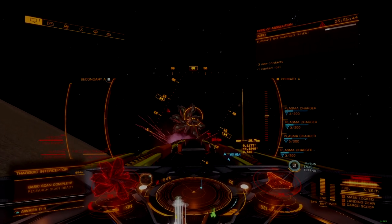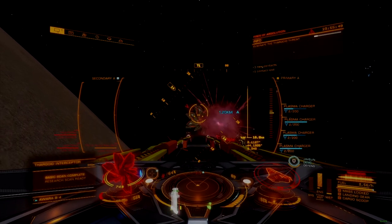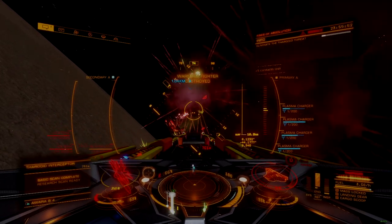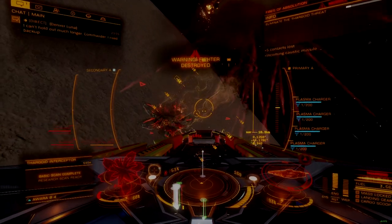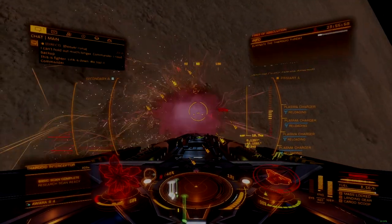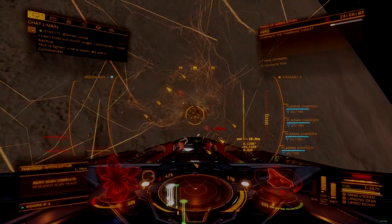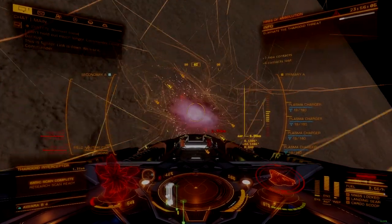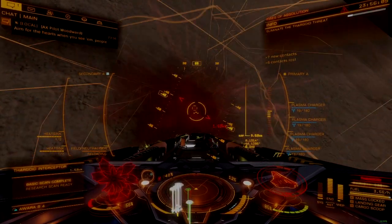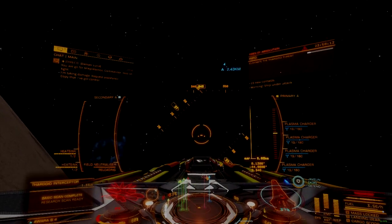The Corvette is difficult to acquire, sitting at the end of a long federal rank grind, and holding a firm position as the second most expensive hull in the game. If you do lose it, rebuy costs can track into the high 30 million range. Its massive cross-section means, like with other large ships, that the risk and consequence of collisions are higher for other ships in the instance. Accidentally ramming an allied commander can result in explosion and death, so caution is advised in large engagements, especially where small ships are involved.